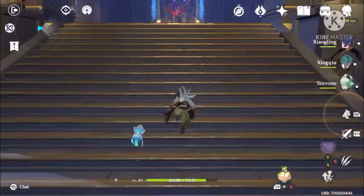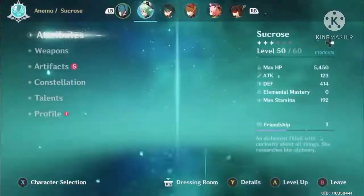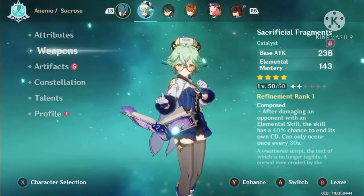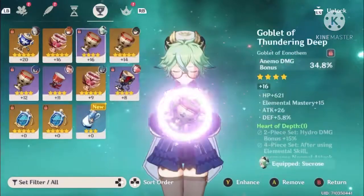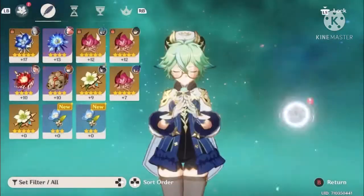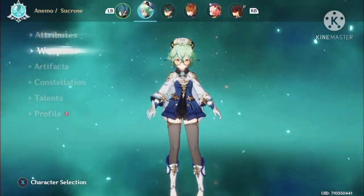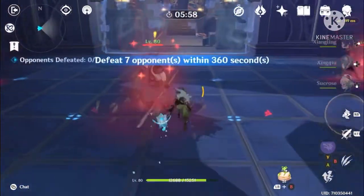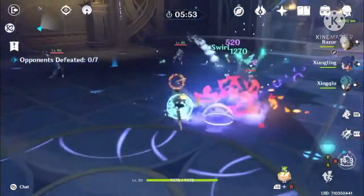We are in the domain now with Sucrose, Razor, and the team. Usually you would put Sacrificial Fragments on your Sucrose. The first thing you want to do is proc Venti's — actually Sucrose's E, then move in with Sucrose.